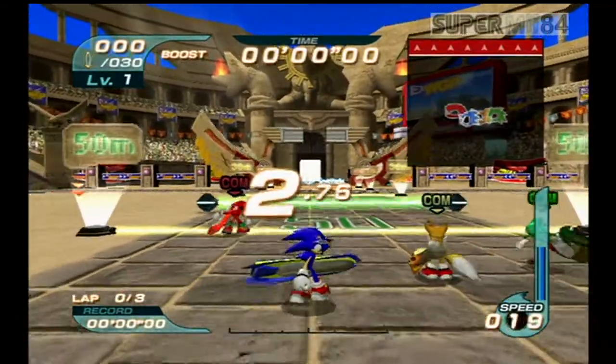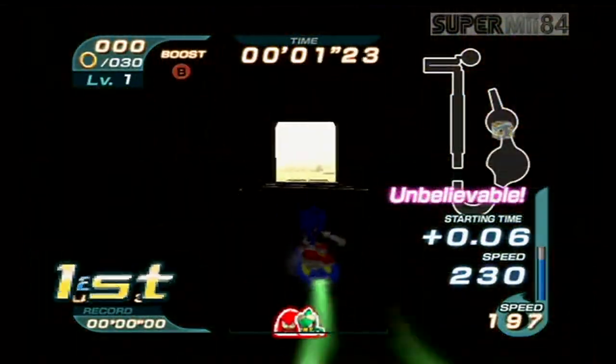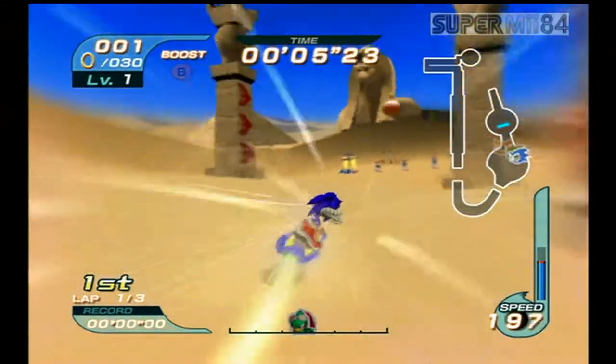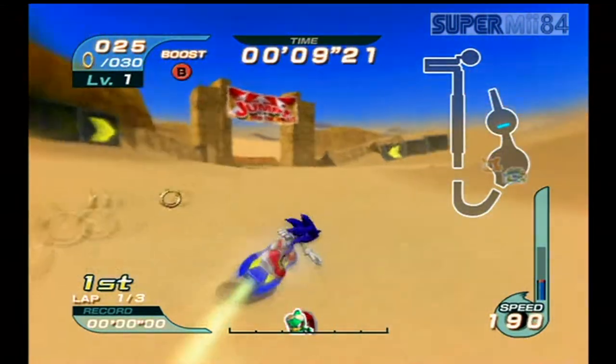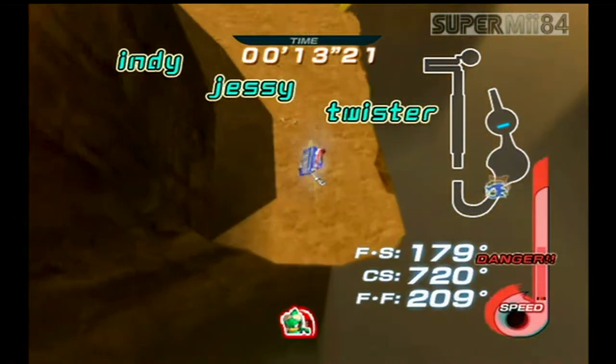Hello everybody, SuperMii84 here and welcome back to Sonic Riders on the Nintendo GameCube. In the last episode, we did Egg Factory and Green Cave with Knuckles and Tails. Now this is where it starts to get tough because the AI feels like they're on handicap because of how fast they can catch up to you.